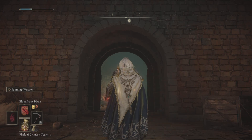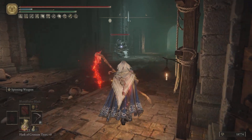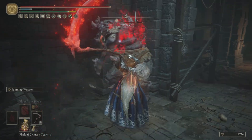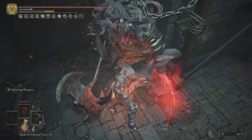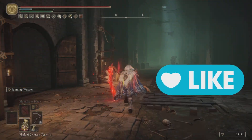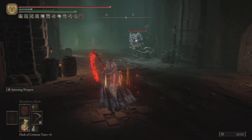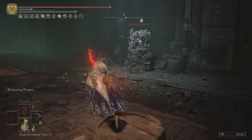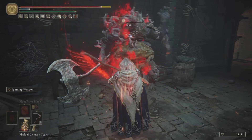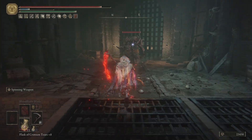Godric's Great Rune gives 40 extra stat points total, so if my character status looks a bit unusual, that's why. Now in the gameplay — the light attacks are doing the trick on this guy. I'm going to try and sneak up behind him and give him the full blast of the Spinning Weapon Ash of War.